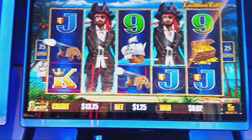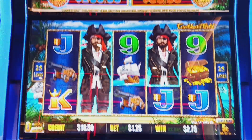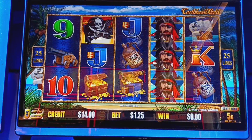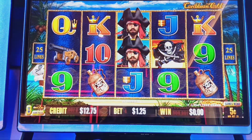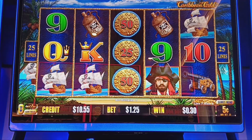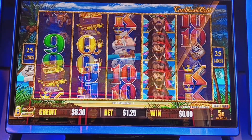A little bit on the pirate here. On this 5-cent level the ante is 50 cents to $2.50. Three of those skull and crossbones flags would be a bonus, and of course six orbs would also be a bonus.